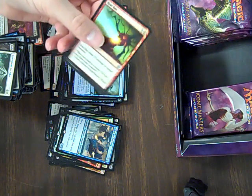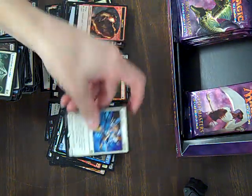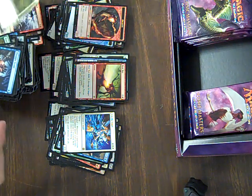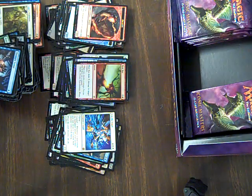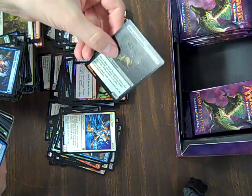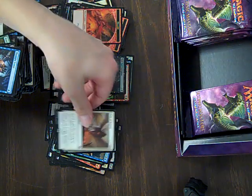Heat Ray — I actually like this. This is printed in M14 though, but that is a classic card. Emeria Angel, pretty cool card — not worth a ton of money, but still pretty cool. And a Johnnys Pride Mate — oh, I can't wait to draft this. This is such a good set. Lot of my favorites in here. Balagad Scorpion. And Path of Bravery.